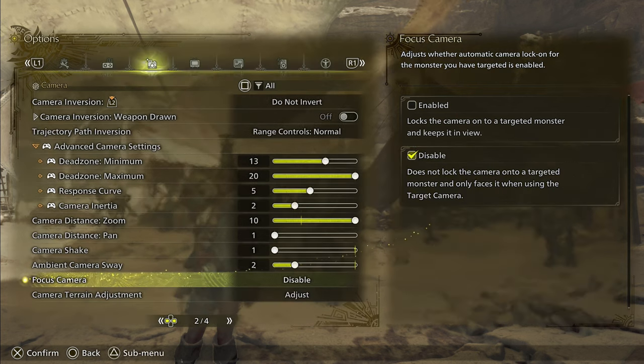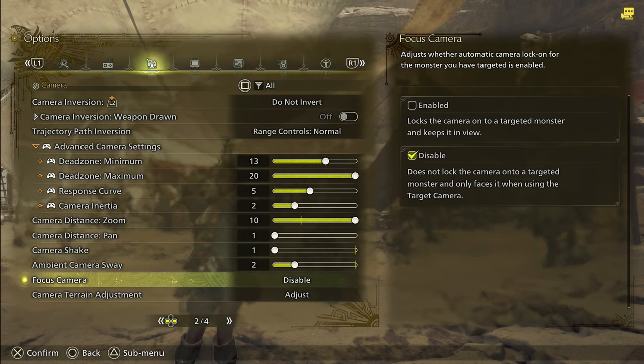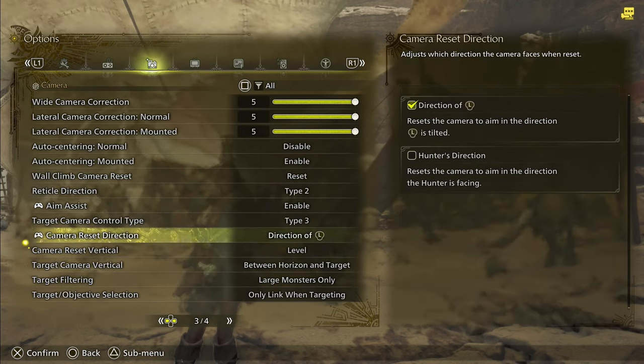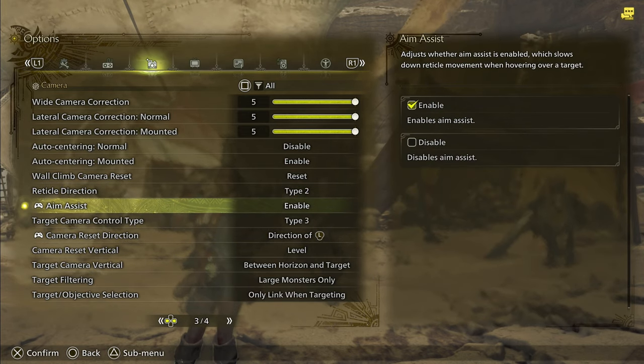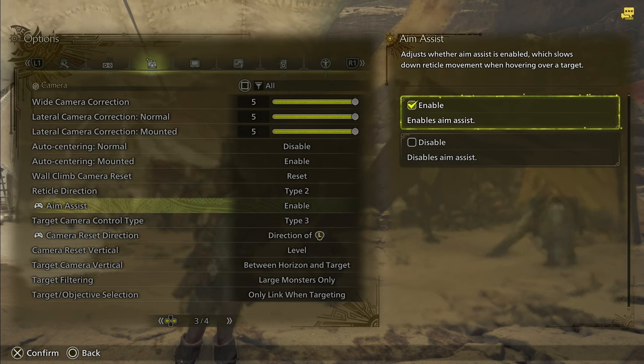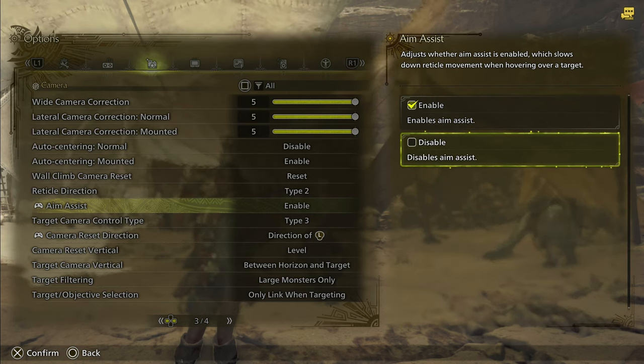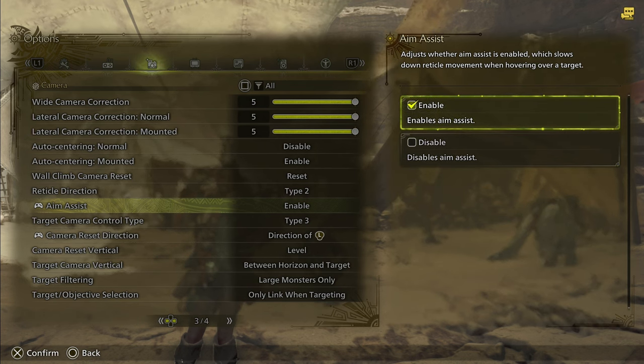And then you can tap L1 to check out the monster. The next one we're going to want to turn on is on page 3 here in camera, which is the aim assist. When your reticle is on, it will slow down as you get to the monster. You can enable or disable this — it's going to be up to your personal preference. I currently have it enabled; I think it kind of helps with some of the bowgun stuff.